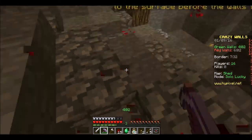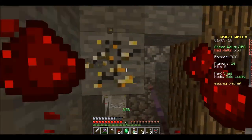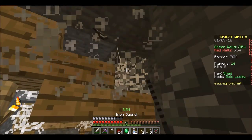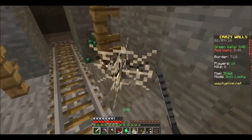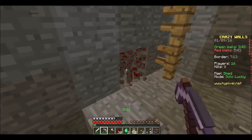Every ore in this game serves a purpose — it's not like you don't need them. So when I come down here, my goal is to collect everything and anything I can. Bows and arrows have to be bought. You need cobwebs to buy them, so it's very important to grab cobwebs while you're down here as well.